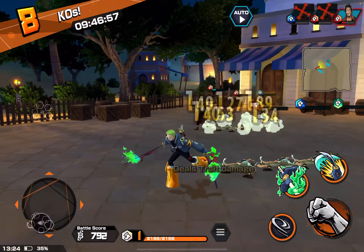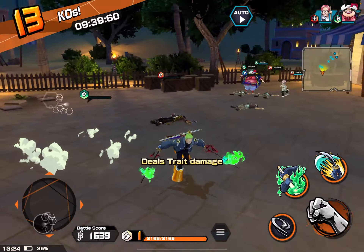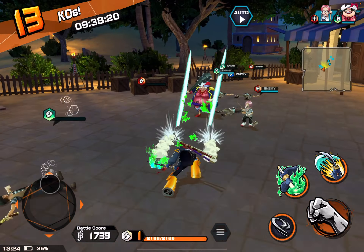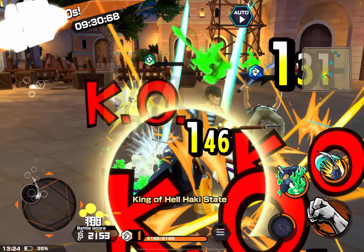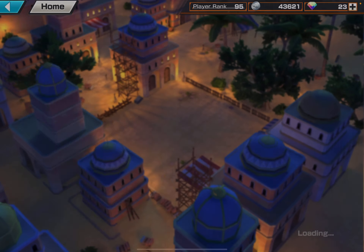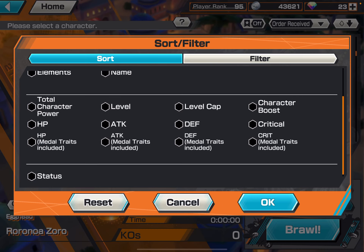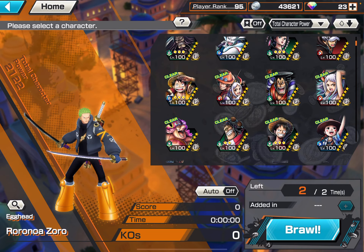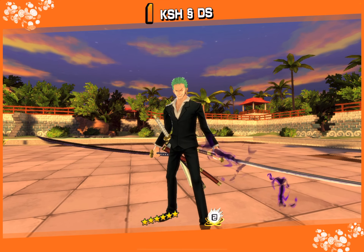Crits have a spiky design over the numbers. I selected the wrong character — his crits are less visible. Let me select Egghead Sorrow instead. Sorrow is a crit master. Crits appear randomly, so let's go in. You can see the numbers appearing — those are the normal attacks.